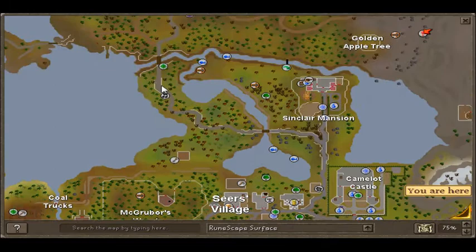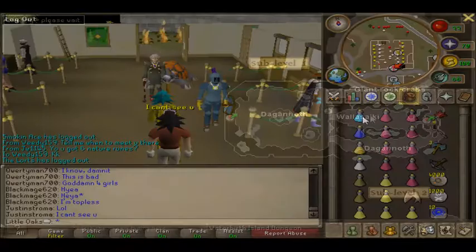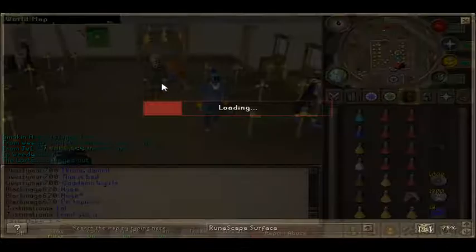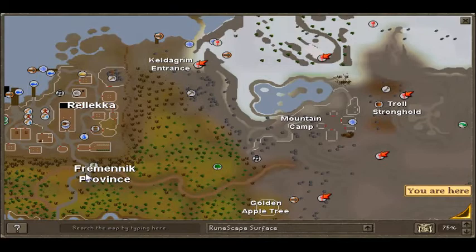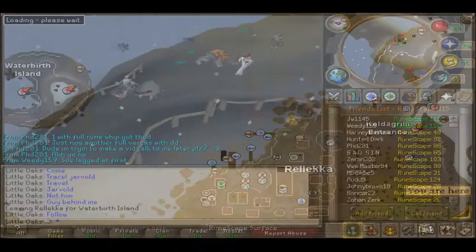Now I'll show you where the Dagannoth Kings are. Normally you'd get ready in Seers and head up all the way to that boat. The boat will take you to Waterbirth Island and you end up there. Instead, I'm going to use my house — meet up with Weedy outside the house — and then we're just going to take the short journey there.